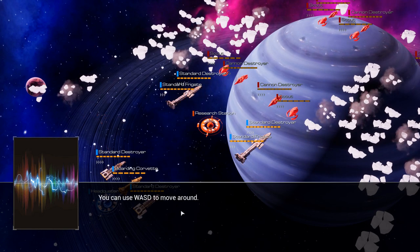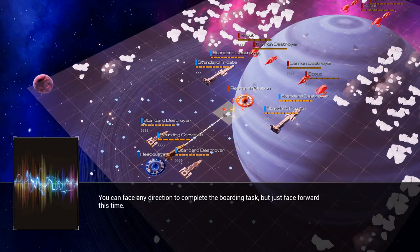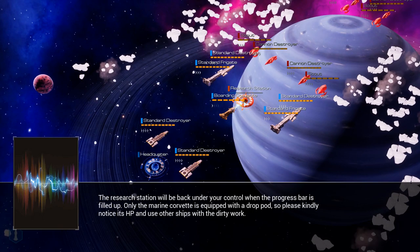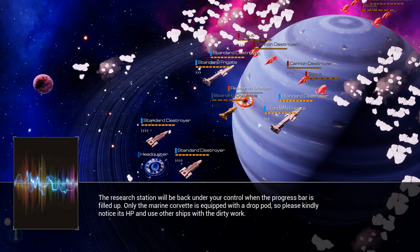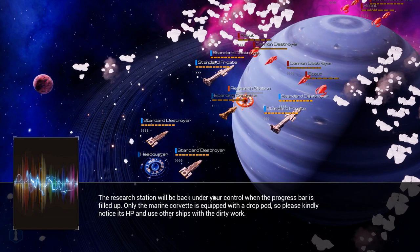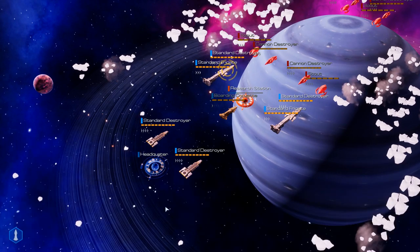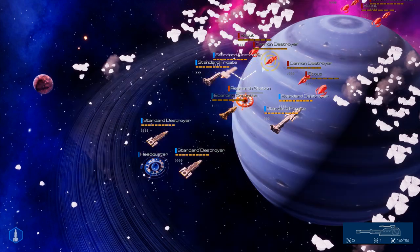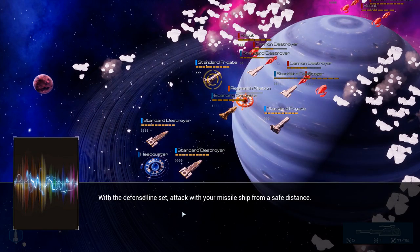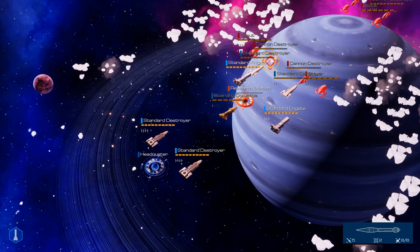You can use various methods to move around and rotate your view. I'll take the corvette back to the research station. You can face any direction and complete the boarding task - just click the boarding task button and we can go in. You can see this progress bar and we need to get it to the end. We can lose all of our ships, because look at how many enemies we've got. Only the marine corvette is equipped with the drop pod, so please notice its HP and use other ships for the dirty work. Missile ships are really cool because you can attack from a distance and they don't get a counter-attack.